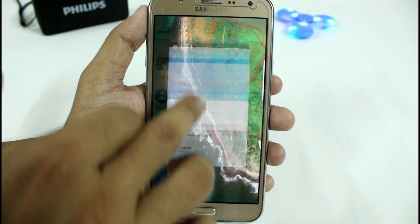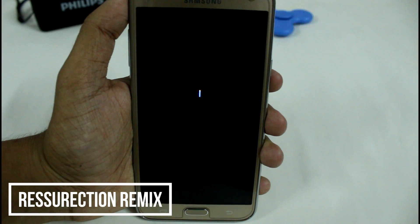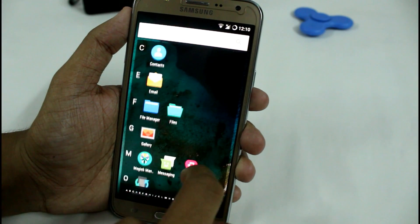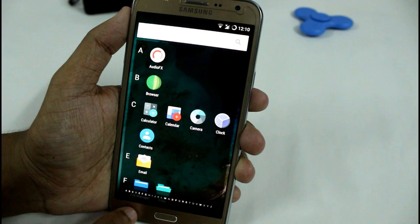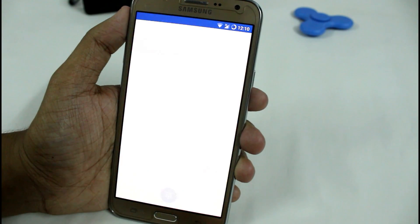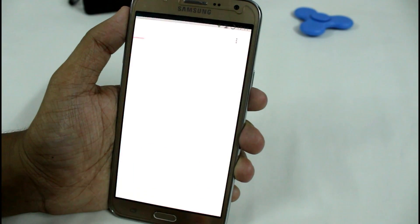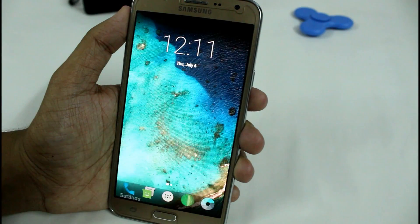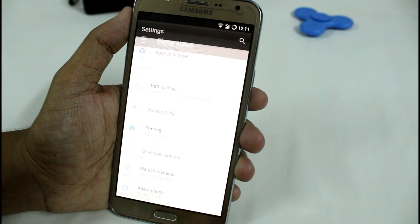There are no bugs yet found in this ROM. Lastly, we have the Resurrection Remix based on Android 7.1.2. It has a lot of features — check the links in the description. The initial release has some minor bugs: audio and networking stability is not fully working, and there are lags while calling with network dropouts. But the interface is really awesome with good animations while opening or closing any app, and it also has good RAM management, though those minor bugs prevent recommending it as a daily driver.